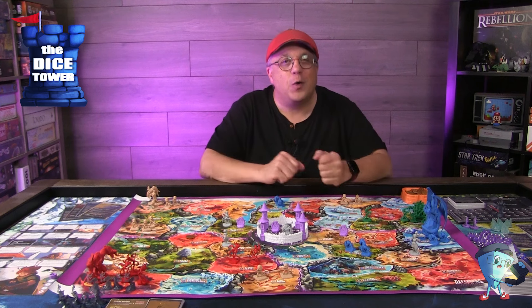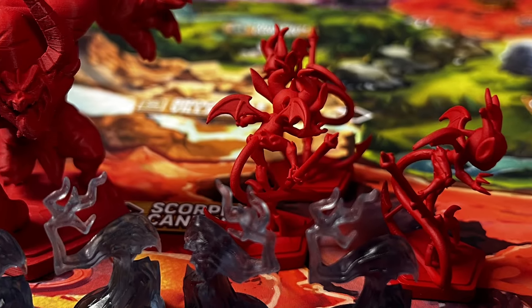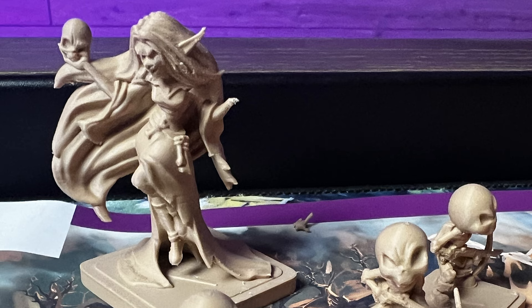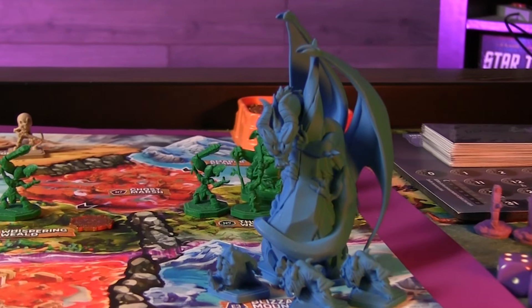The bosses, however, are no pushovers. Each one has its own defenses, counter-attacks, and special abilities. Azos curses the land wherever he walks, Dayanara raises the dead to fight for her, and Sapphire the ice dragon's chilling roar can freeze heroes in their tracks.